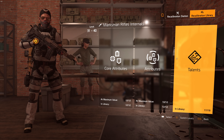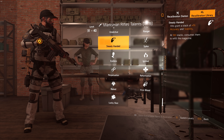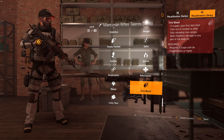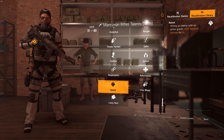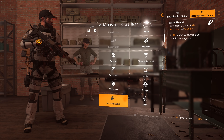For marksman rifles, you definitely want Ranger since it's multiplicative damage and sniping is usually at long range. First Blood works for some PvP scenarios. Lucky Shot works decent for semi-auto and if you sit in cover you can spam it. Naked requires no armor so I wouldn't recommend it, and it's only 15 headshot damage anyway.